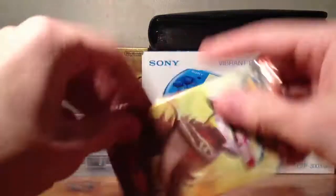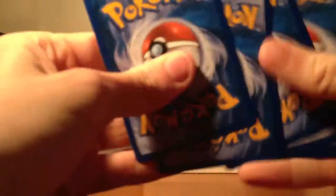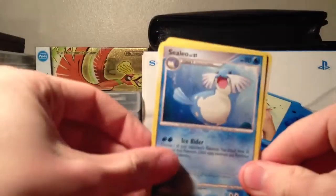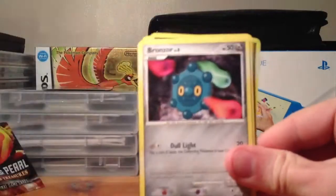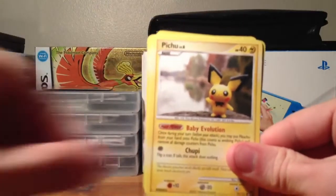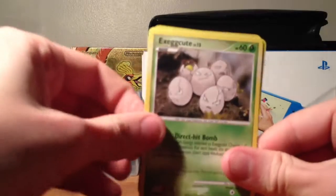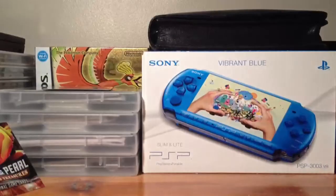We've got a Garchomp pack. We have a Azelf, Magmar, Dusk Ball, Spheal, Bronzor, Bidoof, Pichu, Exeggcute, Abra Reverse, and an Unown L or I — I'm not sure what that one was.